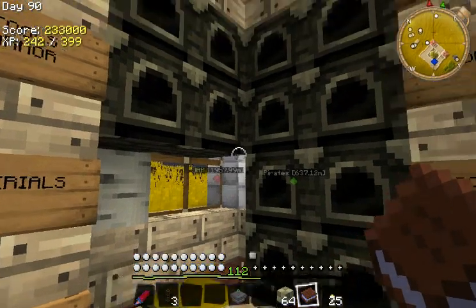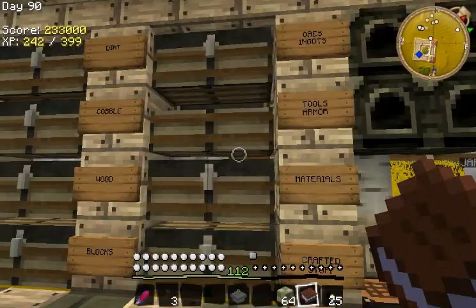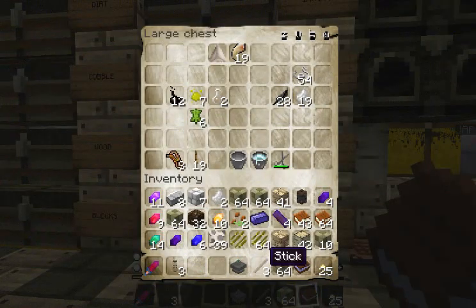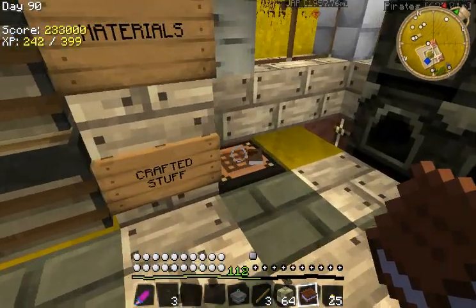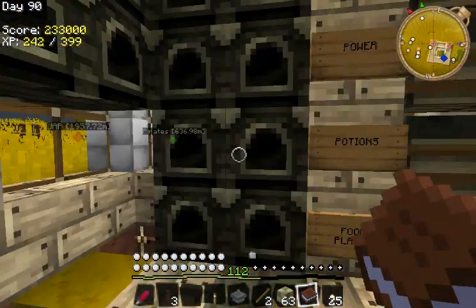What was I going to say? Oh yeah, lever. So I made a new chest here for power. I'll grab some sticks from my materials box and make a lever on my crafting table. See, this whole setup is amazing. Look at this - I'm so organized.